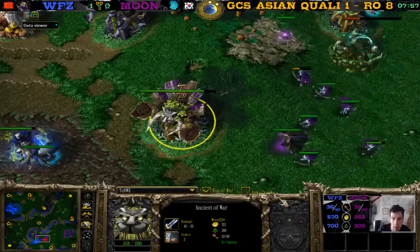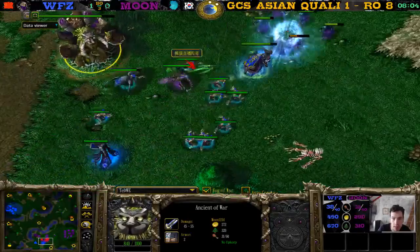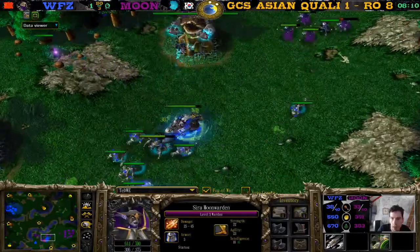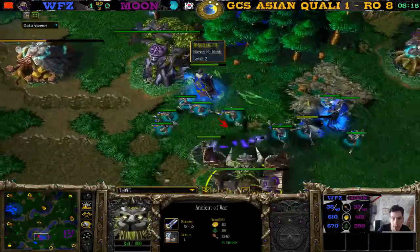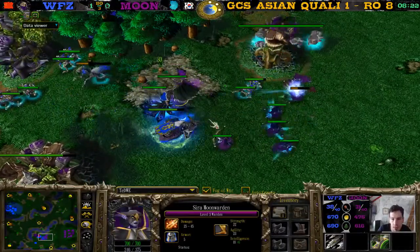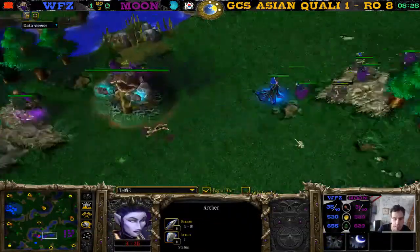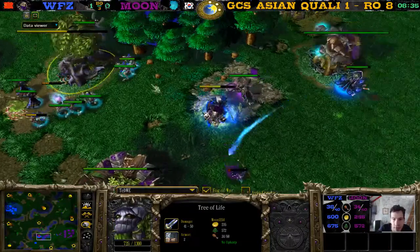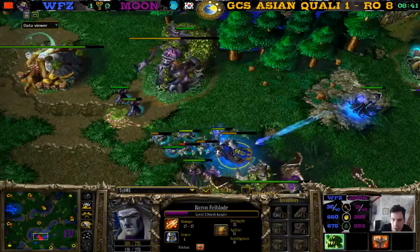A rooted ancient of war is much easier to walk past than an uprooted one — he can move it himself. One archer almost went down to the first frost nova but she does survive. The rooted ancient of war is much harder to kill. One archer dies to the frost nova — a second one almost dying as well. Only one frost nova left. These archers are running for their life. The warden fighting the death knight who has a healing potion and mana potion while the tree of life is falling.